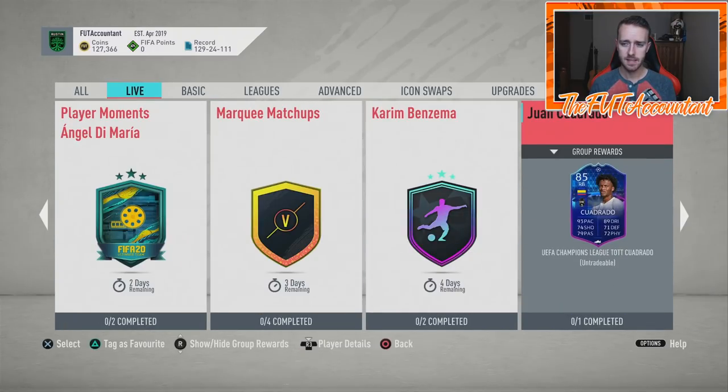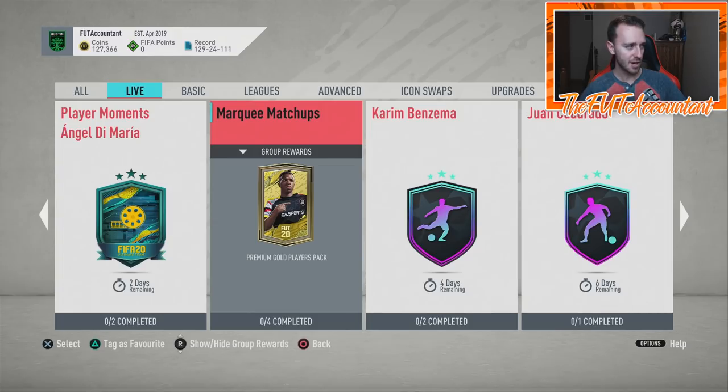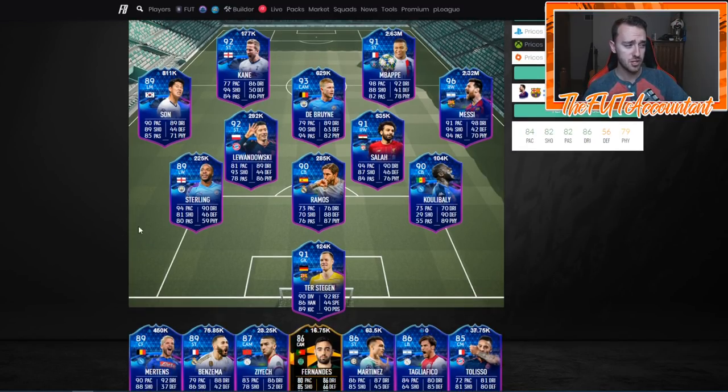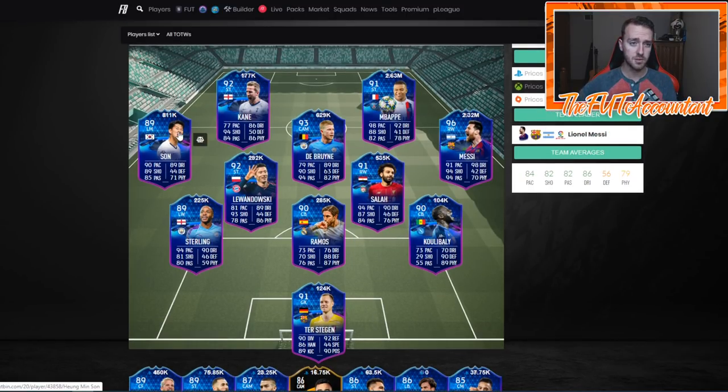Talking about Team of the Group Stage cards — a lot of these guys just got low, right after squad battle rewards. The pack weight on these cards is honestly insane. The pack weight has not changed since they came into packs on Friday — 7.4% chance of packing one of these cards from an ultimate pack. That is ridiculous. Road to the Final cards and Ultimate Scream cards were just over 1% from ultimate packs during those promos. That's why you're seeing some of these prices low.